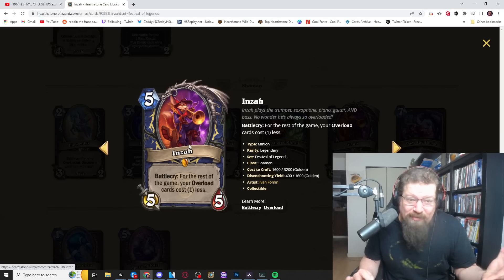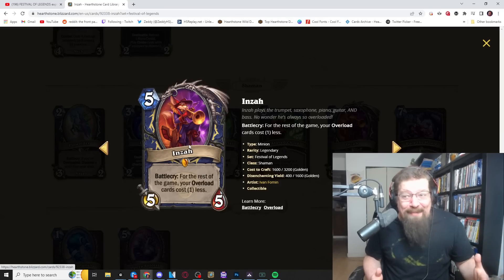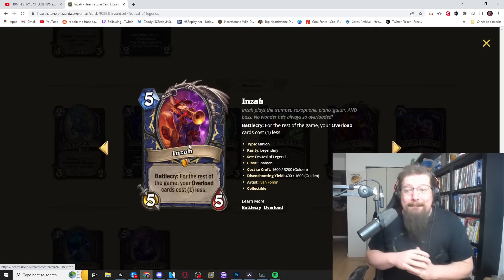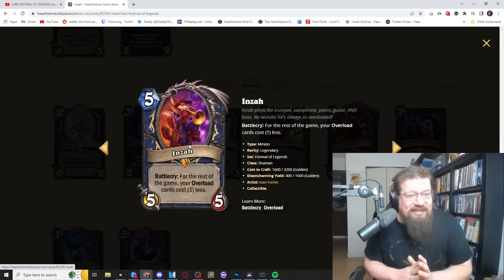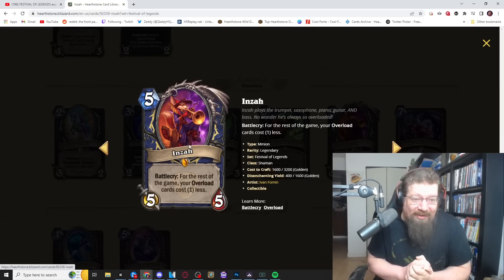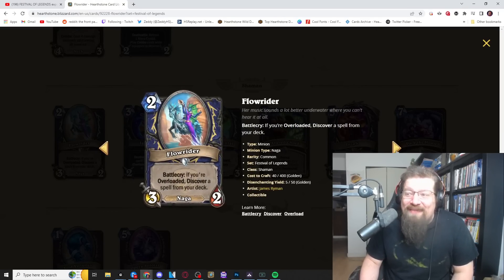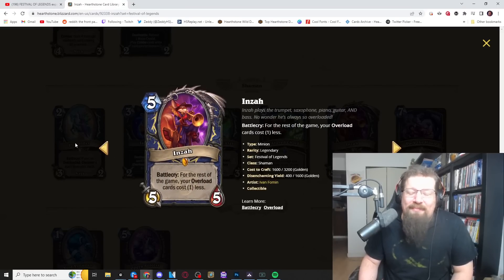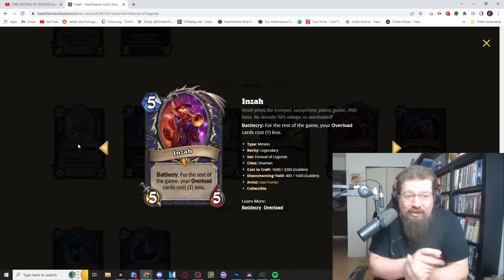In wild, this stacks with existing overload Shaman synergies like Spirit of the Frog, making it really scary, though five mana may be a bit slow for that deck. The effect is similar to Encanter's Flow — make all your spells cost one less — but attached to a legendary. Emperor Thaurissan was six mana and only hit your hand, so this is arguably better in many ways. Combined with all the other overload cards revealed, things get even scarier.